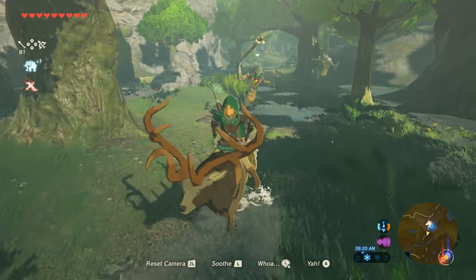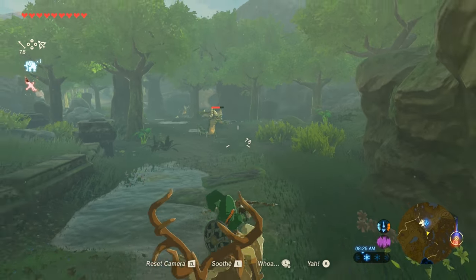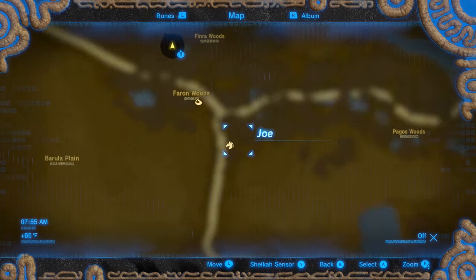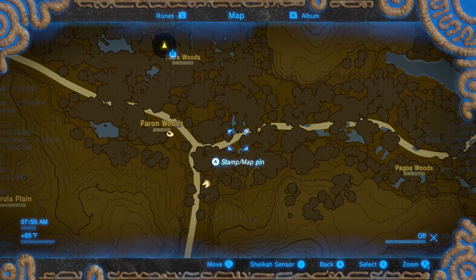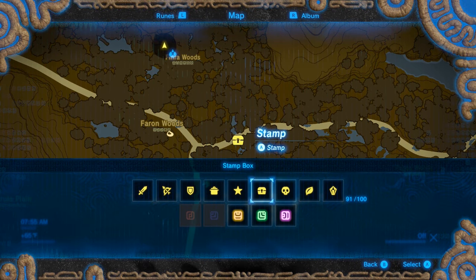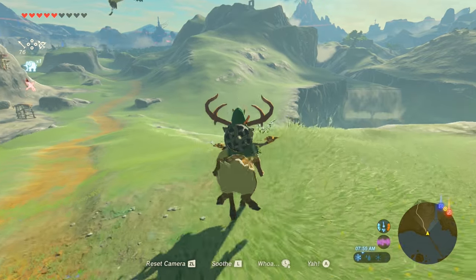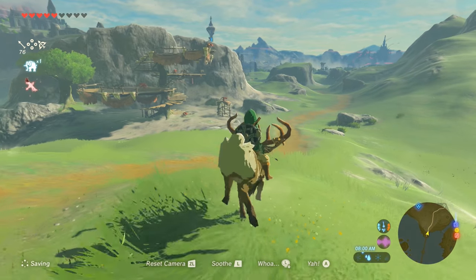I also wanted to point out where I'm finding the elk in this video. Obviously these things are running around all over the place, but that doesn't mean you're just gonna run into them every five minutes — it could be a really long time before you see one if you're not specifically looking. But if you go to this point on the map in the Farron Woods, there are usually a couple of them there. I'm not sure if it varies depending on time of day or how far you are in the game, but I usually have pretty good luck finding them in these woods.